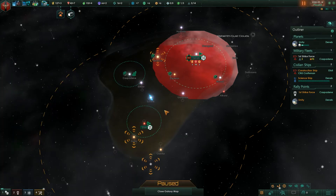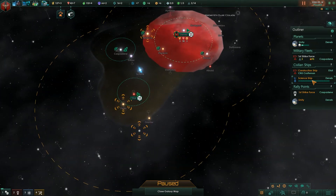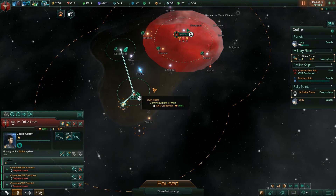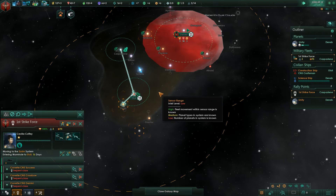Wormhole station construction is done. Now we can see that the extents of our wormhole network have changed. If I want this fleet to hop out to this system, it can now jump directly to here and then go here. You can use that new station as a relay, essentially.